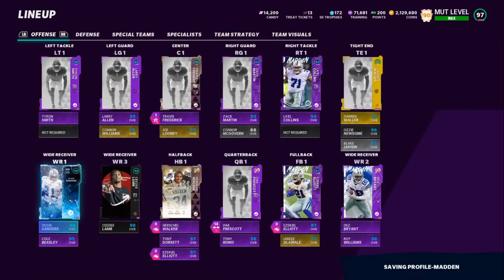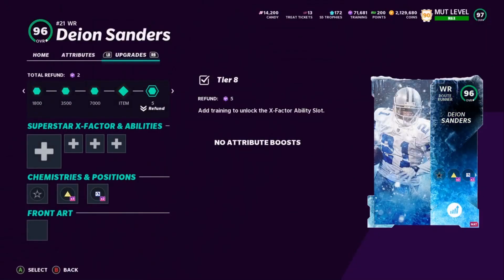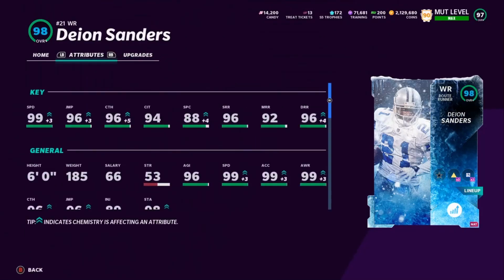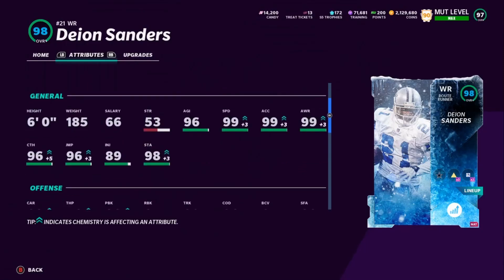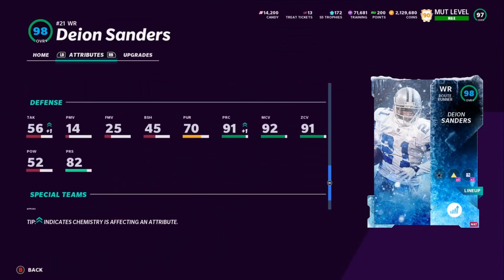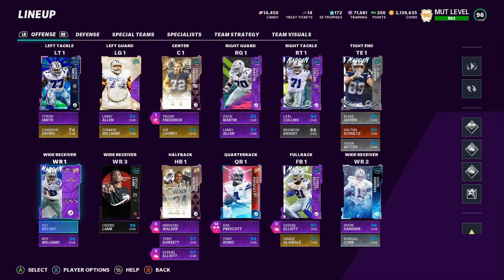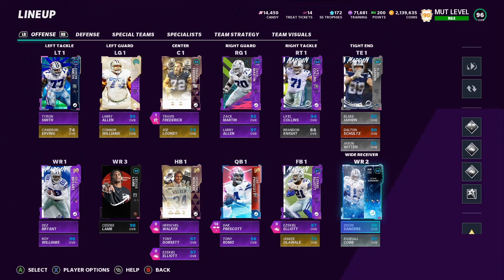That made us a 97 overall — wow! We gotta try to get him to a 98 though. We already know he's 99 speed, so we get 99 speed, 96 jumping, 96 catching, 94 catching in traffic, 88 spectacular catch, 96 short route run, 92 medium route run, 96 deep route run. He's also got 96 jumping, 98 stamina, 82 carry, 91 spin, 95 juke, and 92 return man. Straight goonish.